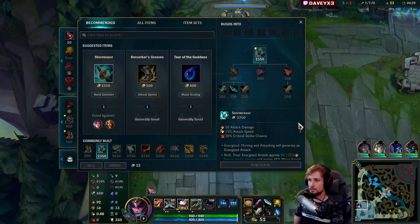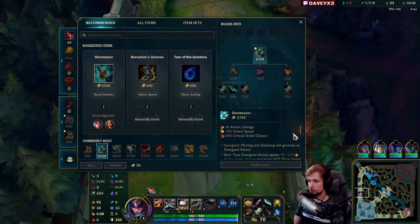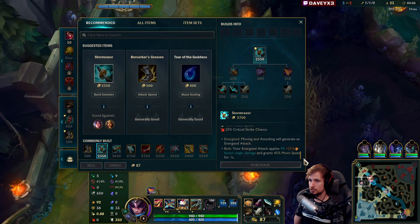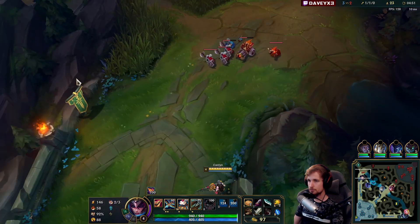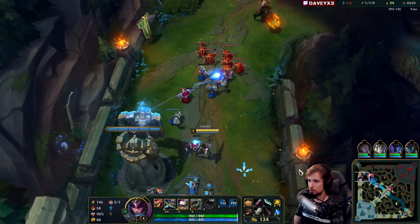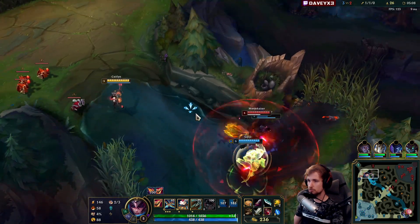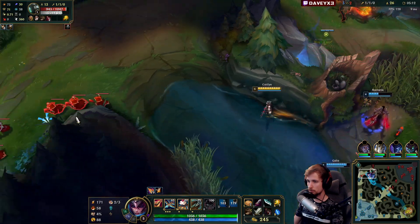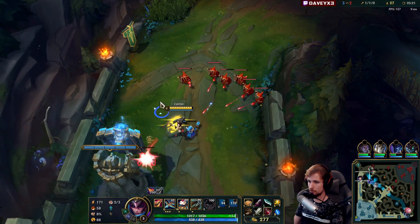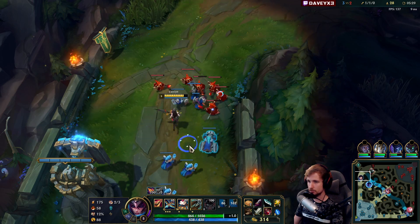What I'm thinking about in this game is partially going for Infinity Edge, but I'm also thinking about going Storm Raiser first and then adapting after. Storm Raiser is a very solid item. It's going to be a tough matchup once Mordekaiser hits level 6. I've got the wave pushing into me — all I have to do is hold it and I can further deny even more last hits, winning the lane even harder.